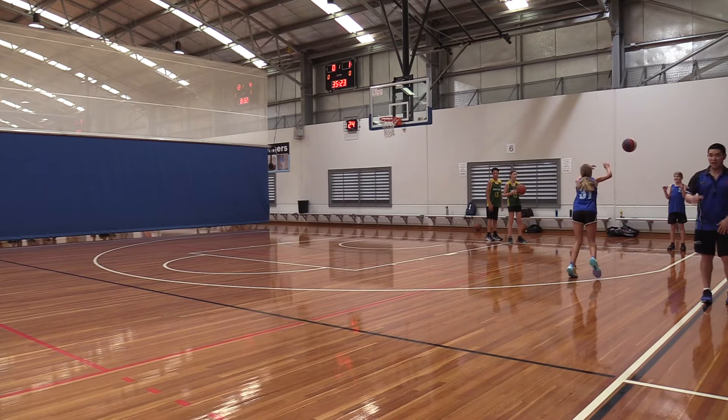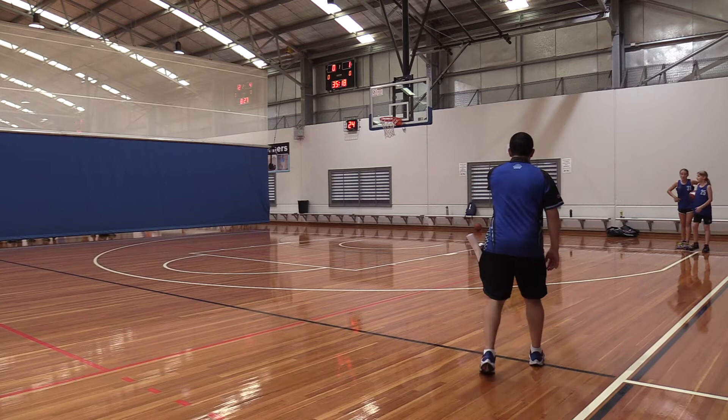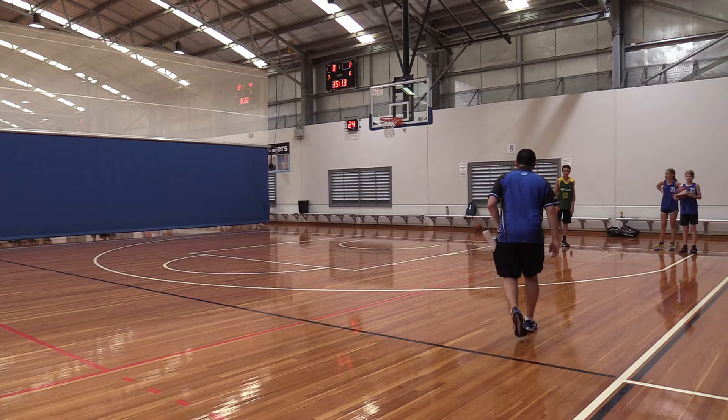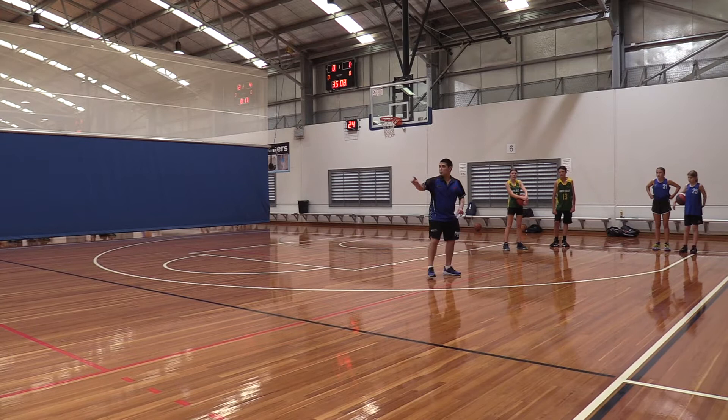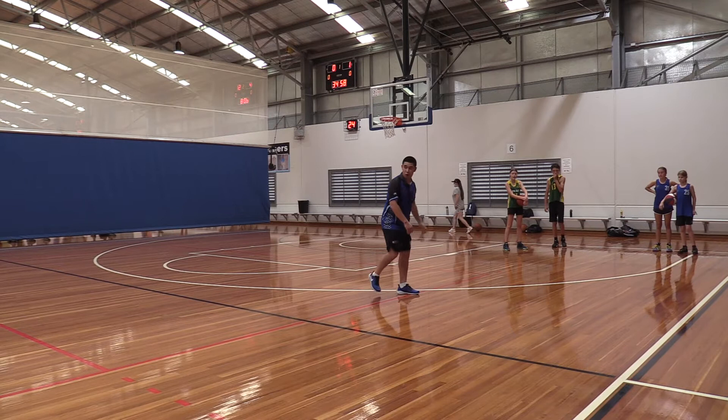There'll even be a kid here who'll do it right away, and then they've got to throw a pass from halfway to the baseline. Effective jump stop — flat foot. The secret to a jump stop is whole foot, but heel first. Whole foot, but heel first.